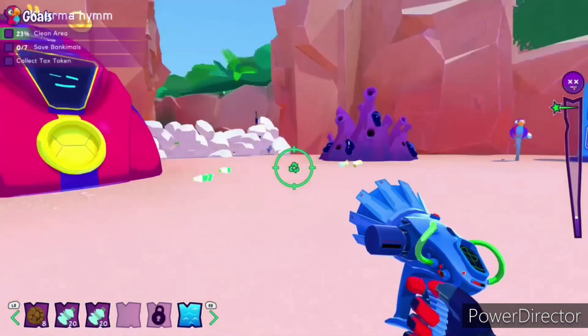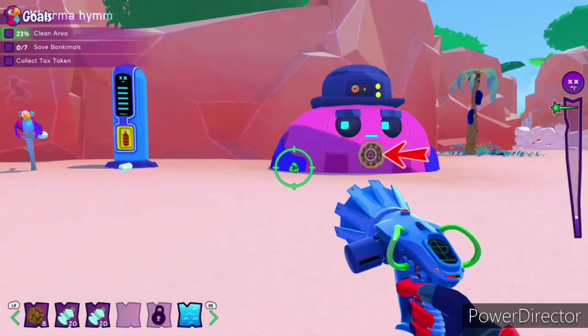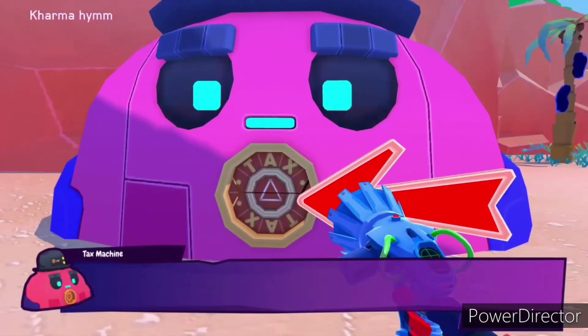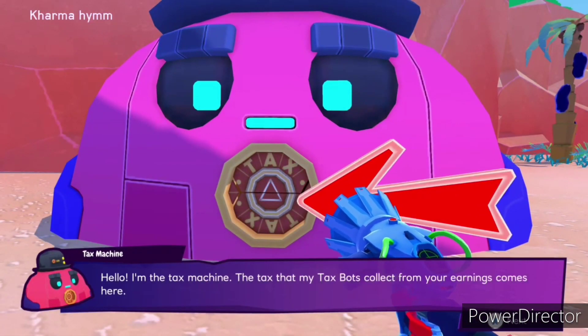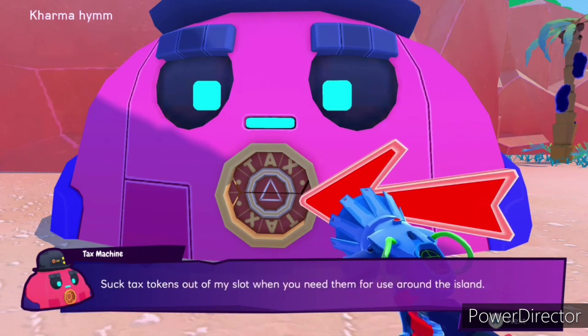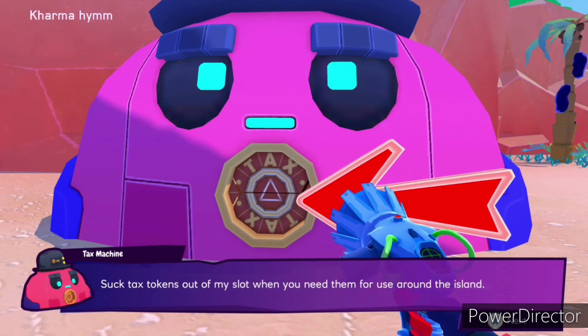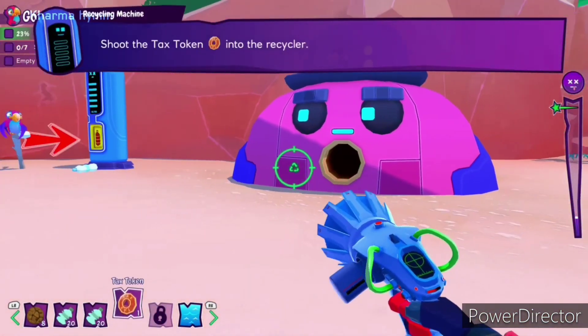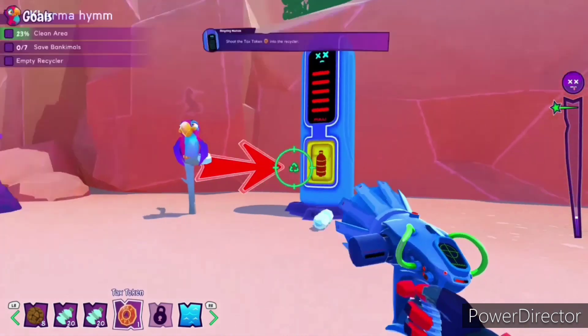Here is our first achievement. It is called Community Service. For this achievement, you'll have to get a tax coin and you're going to have to empty the recycling bin — basically where you put the plastic bottles in. This will be in the first chapter of the game, and as soon as you put the tax coin in there, your achievement will unlock.